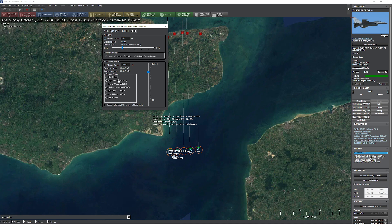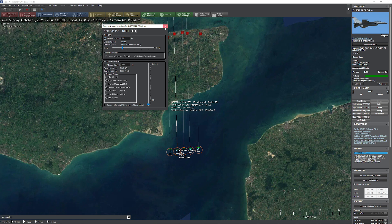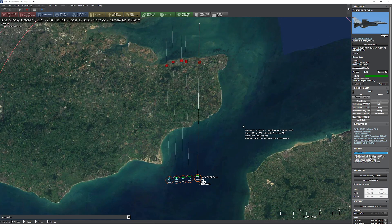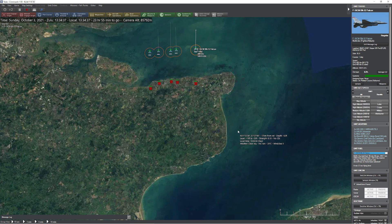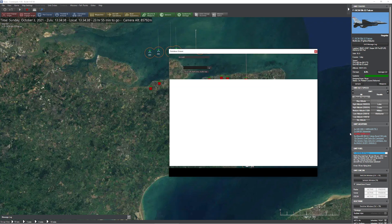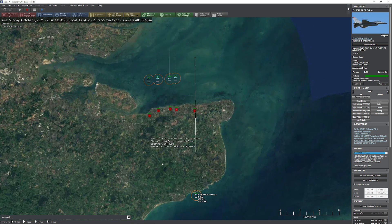Now let's send them down to minimum altitude. To be fair, I'm just going to override to 500 feet — if I send them to minimum altitude, they'll be too low to safely drop their bombs. They didn't drop the bombs. The reason is they were too low. The minimum altitude on the Mark 82s is 800 feet AGL, so we can't even drop the bombs lower than 1,000 feet.